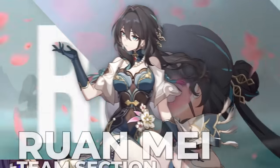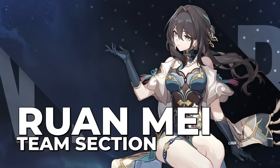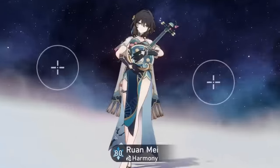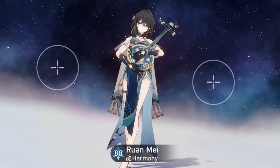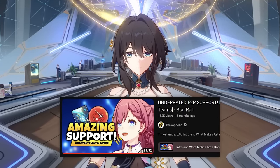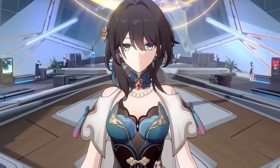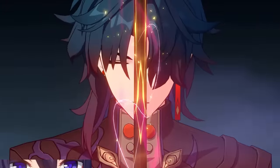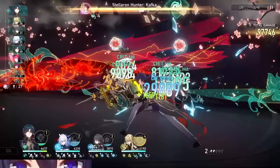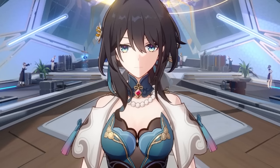Now I'll give you some team-building tips to help you make the most of your Ruan Mei. She's a very interesting character — she does things in a different way from all the other characters we have, with the exception of Asta, because Asta also increases your whole team's attack and speed. Ruan Mei's abilities all work on all of your characters on your team, and because of that she enables a different kind of composition that we're not super used to seeing in high-level play.